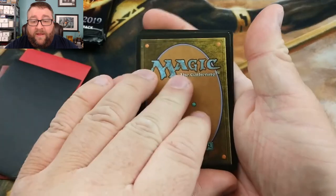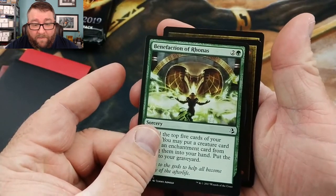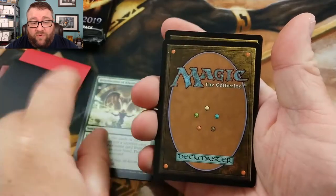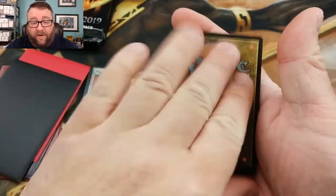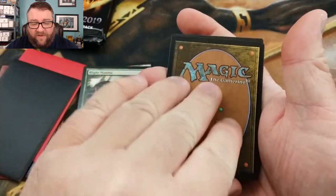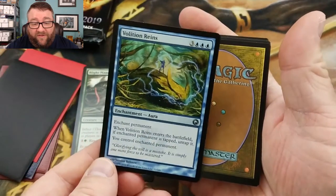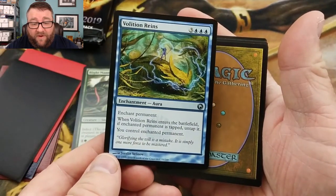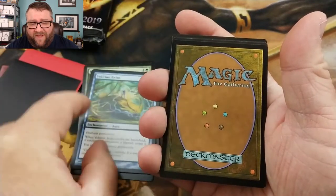Let's go ahead and see what Mr. Harrington got here. Card number one — he got a Benefaction of Ronas. Plague Mire — that's not a bad card, I like that. Blight Mamba, another one. Got some Infect going on here. Volition Reigns — that was a fun card. Control target permanent — that's pretty awesome.